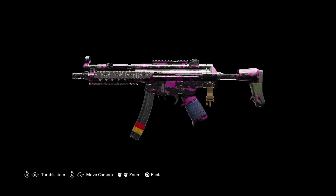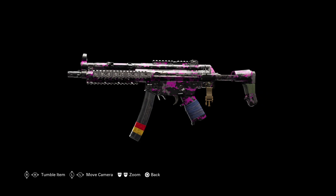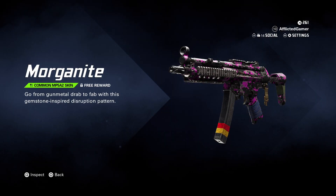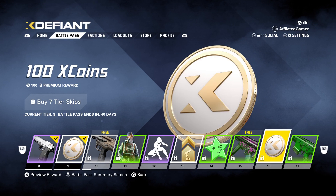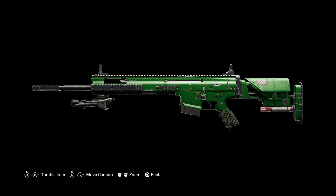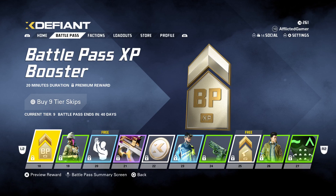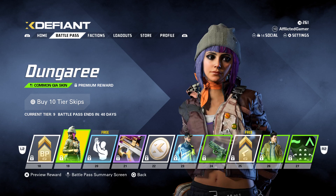We have a skin for the MP5 — I don't mind it, don't love it, don't hate it. If you like purple and black then there you go. X coins again, then we have a Shamrock skin for the Mark 20 SSR — it's just a plain green skin, nothing too special. I notice a lot of these rewards are common, not sure why. 20-minute booster for battle pass again.